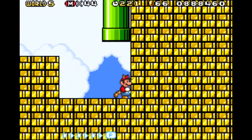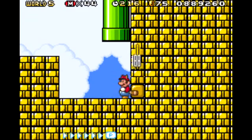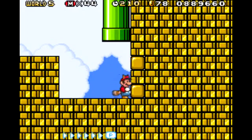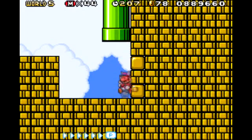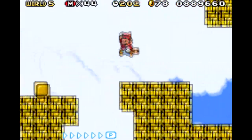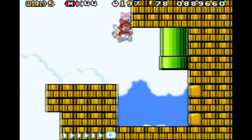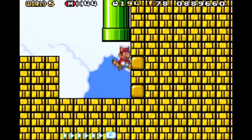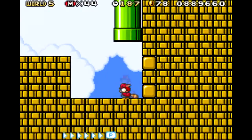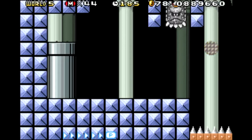You may notice this wall of bricks. You can't break these bricks because they house coins. But you must be thinking to yourself, surely there's some way you can get over there, right? Well, there is. But you need a P-Wing. You can fly over this wall and get a cool secret. Unfortunately, I'll have to show it off later on, since I don't have a P-Wing equipped. But that's fine, I don't really mind it.